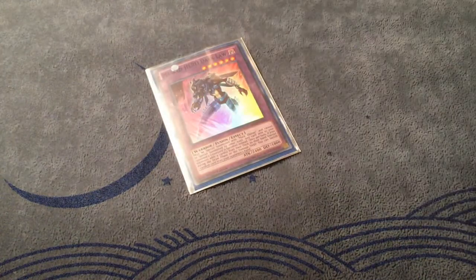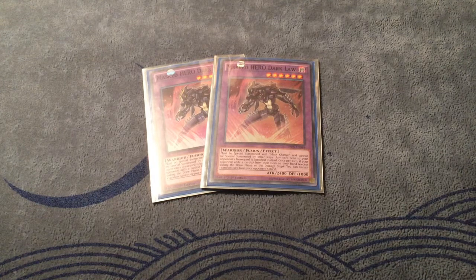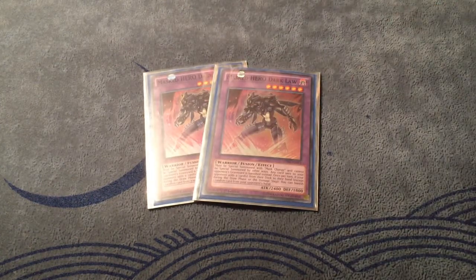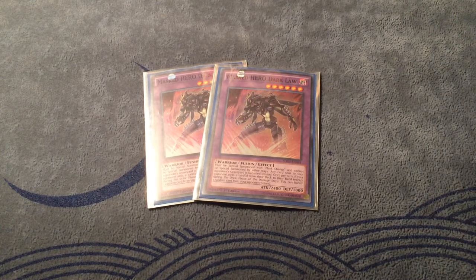Now I'm going to move on to the extra deck. Starting things off, two Dark Law — easily the best card in the extra deck. This card single-handedly made the deck what it is right now, to combat the meta. Against the Shadow-Burning decks, this card can be a one-card win. This card was literally designed to combat our current meta — Necros looping the cards they search, same thing with Klee Forts. Burning Abyss sending itself to the grave? Good luck — Dark Law is going to stop you. Super powerful, just an amazing card all around.